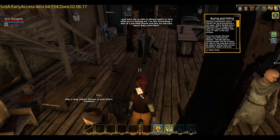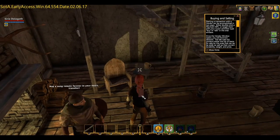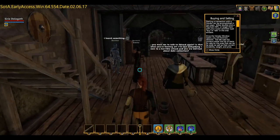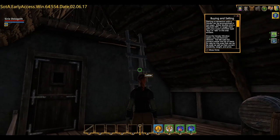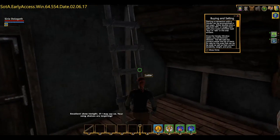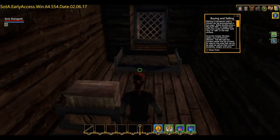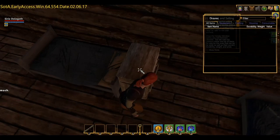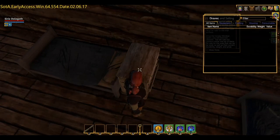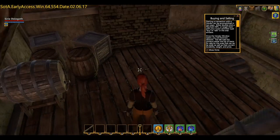Oh, stuff to steal! Let's grab a letter and a book - hopefully that's going to give us some nice information. Anything interesting upstairs? Another ladder - don't think so. It seems I'm going to be channeling the thief class because I'm running around checking what's in every box and drawer.